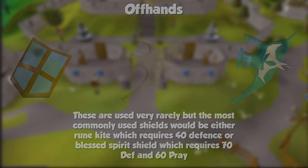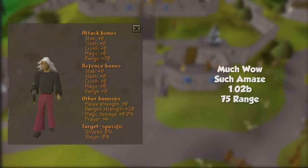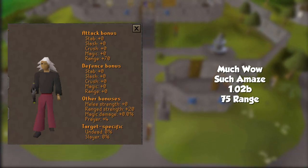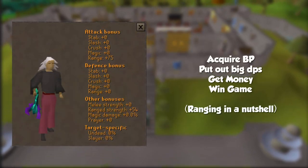In conclusion of the weapons section: get a Toxic Blowpipe and rock that thing forever. If you get into ranged situations requiring a one-hander, buy a Dragon Crossbow if you can't safespot or for niche uses. Otherwise, you're almost always just going to use the Toxic Blowpipe for every situation, except niche situations which I'll discuss at the end with the Dragon Hunter gear. And as for the Twisted Bow — it's a good weapon. You should get it if you can.